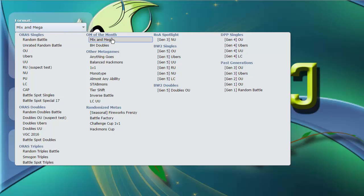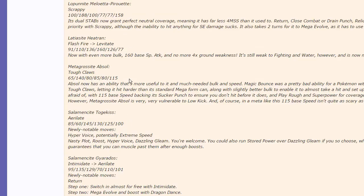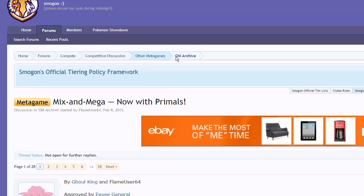One of them is BH Doubles - I don't know what that is - but Mix and Mega is a really cool tier. We're just going to jump into it. I'm not going to explain the team too in depth; you guys are going to see it as we go along during the live. I'm going to try to make this about 25 minutes because the battles are really, really fast, so I'm going to get like five in there. Basically what it is, is you take a Mega Stone and you put it on a Pokémon that it's not supposed to be on. It gains the stat boosts that that stone normally gives, as well as the ability that comes with it - always, even if the ability doesn't change. And if the Pokémon's typing changes as a result of Mega Evolving, if its secondary type changes, so does your Pokémon. Most of these sets I grabbed from the forum, from the thread, as you guys will see right here. You can go to smogon.com, go to Compete, Competitive Discussions, Other Metagames, and OM Archive, and it should be right there at the top - Mix and Mega, now with Primals. Really cool.